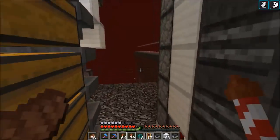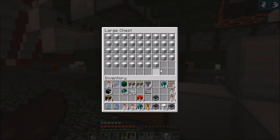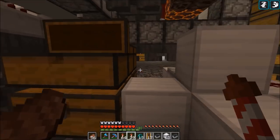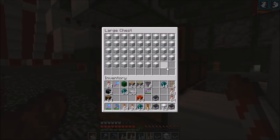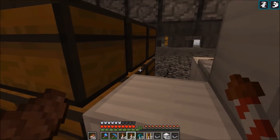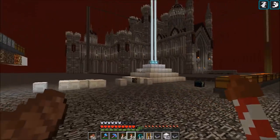We've also been getting a lot of quartz — you can see it over here, we have a full double chest so that's 100k, and then almost another 100k of quartz. We've also been emptying this chest, so I think by now we've gotten at least 250k quartz, maybe even 300k. We've also been getting quite a lot of soul sand.